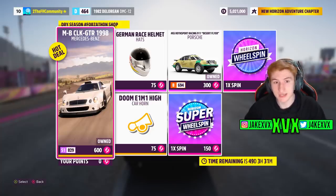The Forzathon shop for that third week has stuff like the Mercedes-Benz CLK GTR, a German racing helmet which is pretty cool, a rally Porsche, and the Doom E1 M1 car horn. There you go.